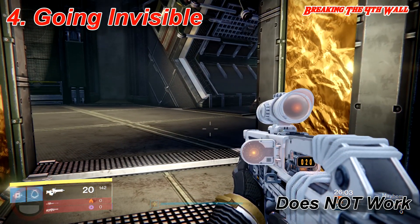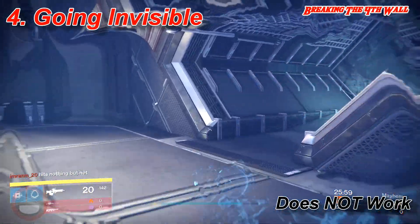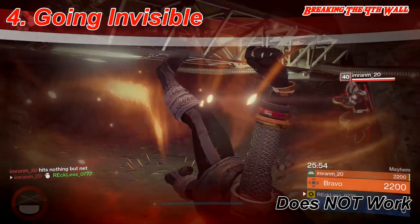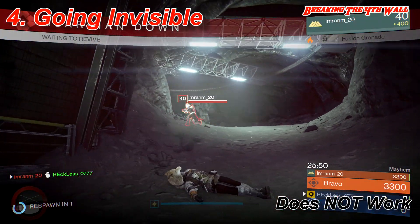Number 4, going invis. When you go invis as a Hunter, you are more so transparent like the Predator and not truly invisible, so you can still be seen.